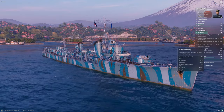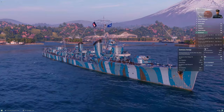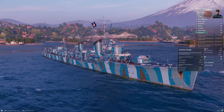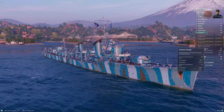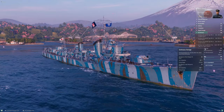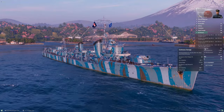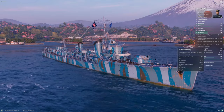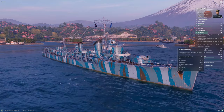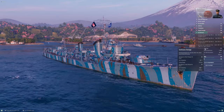Turn your AA on only if planes have already spotted you, if a carrier is obviously dropping on someone else and you want to contribute, or if you're shooting down a fighter overhead. The P key to toggle anti-aircraft guns on and off is a critical survival tool when you play destroyer in a game with an aircraft carrier — or any player-controlled planes from hybrid battleships, hybrid cruisers, or similar. Learning to control your AA is a very key skill.